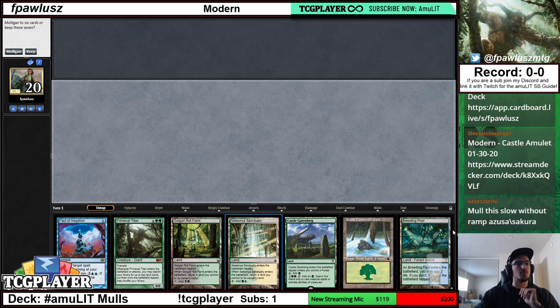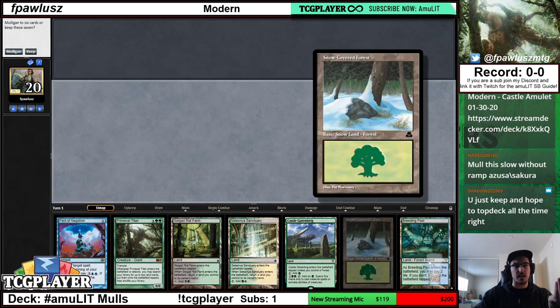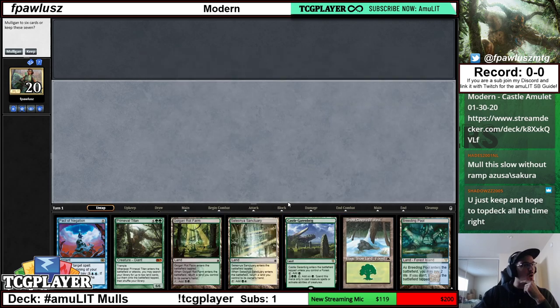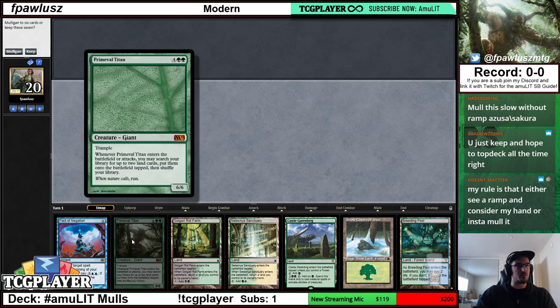We actually do have more lands than we need, and we have a threat, but we don't have ramp. Even though I'm checking two of those three boxes, the ramp category is way, way higher in importance than the threat category, and depending on your land situation, it's also ahead of the land category as well. So actually the ramp category is probably the single most important one. The category I value the least is the threat category. If I had Azusa and Amulet in this hand instead, I would actually consider this hand a keep, because we have lands, we have ramp, and we're drawing towards ten threats — four Primeval Titans, four Summoner's Pacts, and two Tolaria Wests.